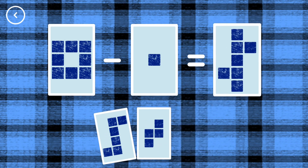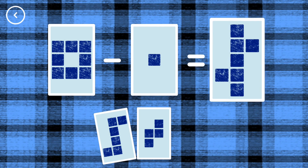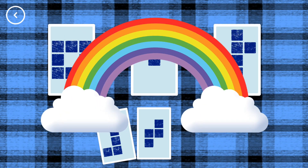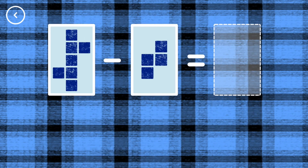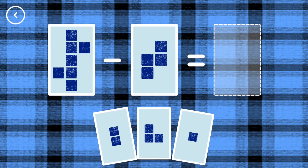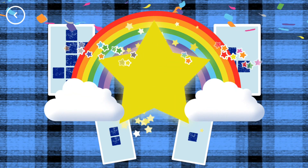7, 8, minus 1, equals 7. Yes! 3, 7, minus 4, equals 3! Hooray! Yay!